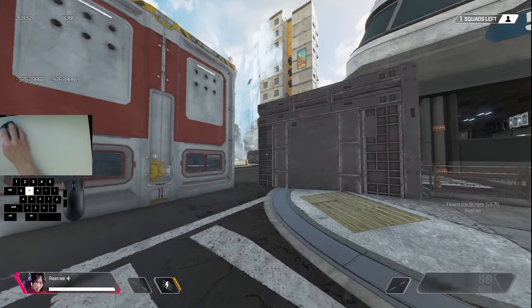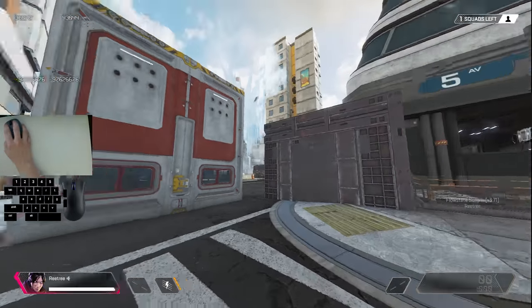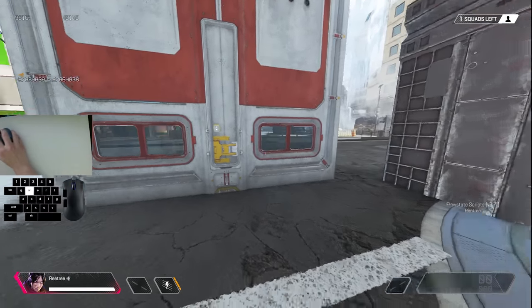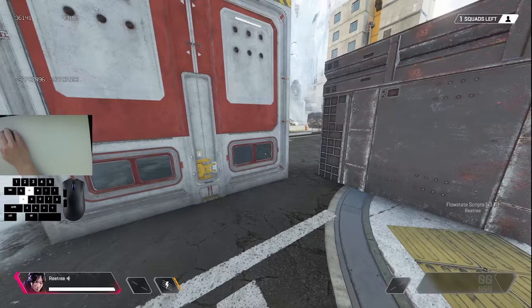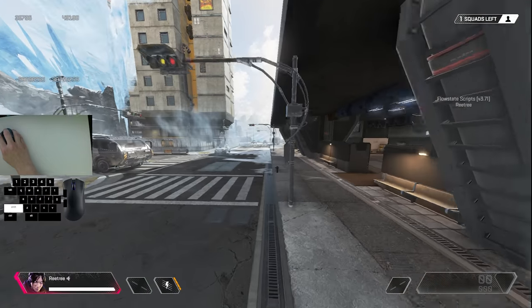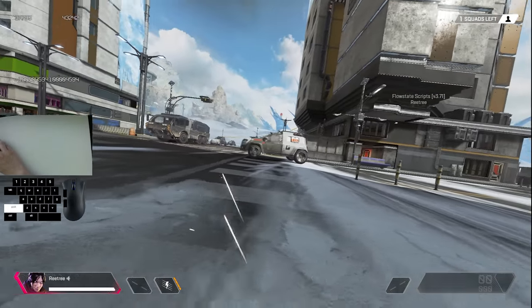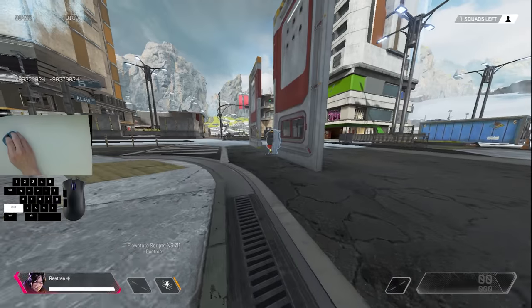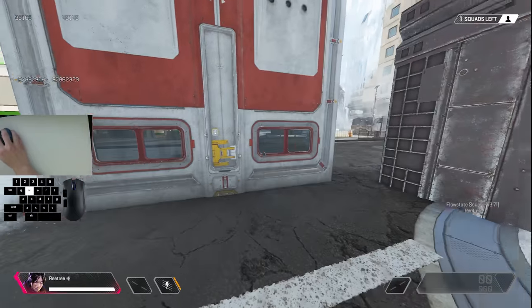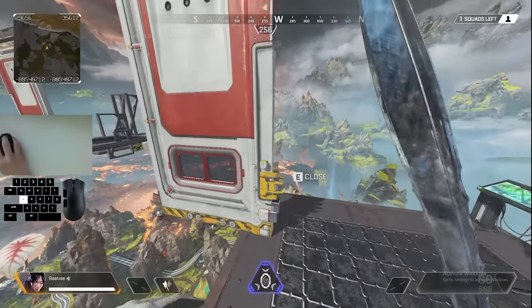Another interesting thing you can do with snuggle tech is get insane speeds out of a superglide. To do this, first find an object that is really close to the door at hand. Then snuggle bounce towards that wall and perform a superglide — just note that the superglide has to go in the same direction that the door is moving. Here's a regular superglide, and then here's the snuggle glide. The reason this works is because the door continues to boost your momentum until you touch the ground. So if you land in a mantle instead of on the ground, the game doesn't consider you grounded, and you can keep all the velocity from the door and add it to any jump out of this mantle state.